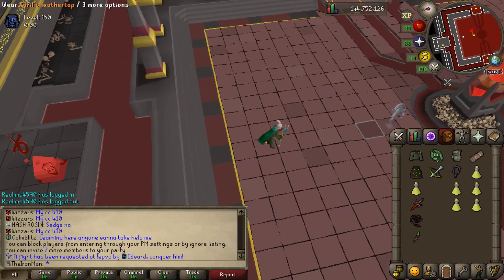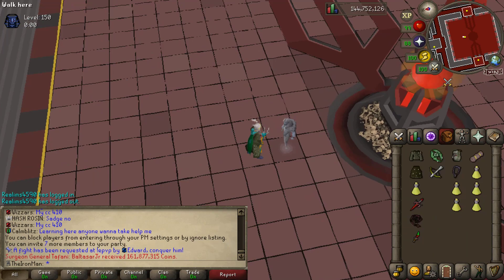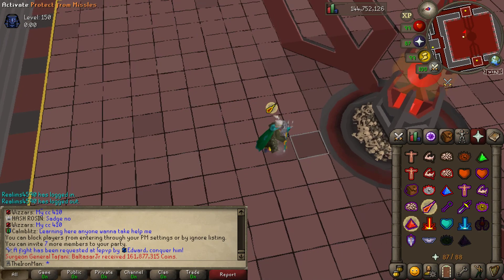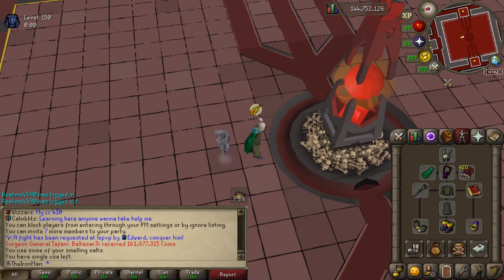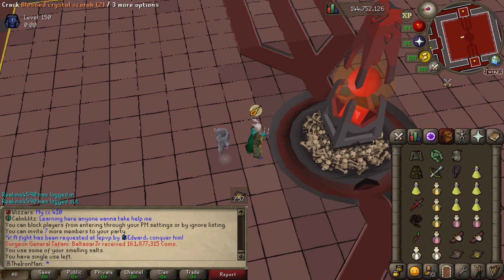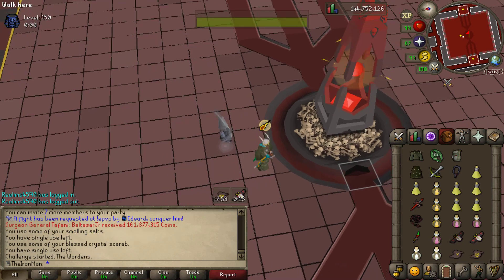So essentially during this stage you're gonna want to have Mage up — your full Mage set. Pray Mage, open your supplies, crack your Smelling Salt which is basically just an Overload potion, crack your Scarab which is gonna be a Prayer Restoration Pot, then begin.